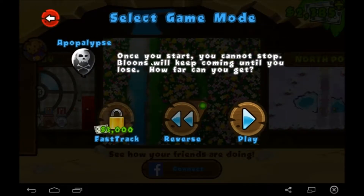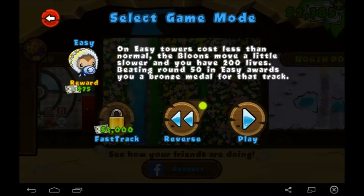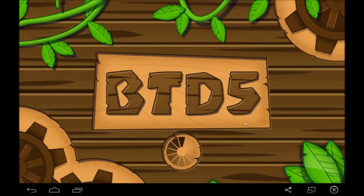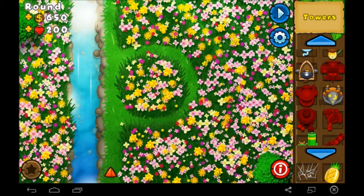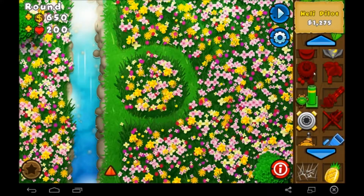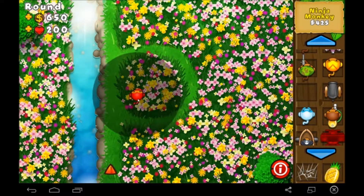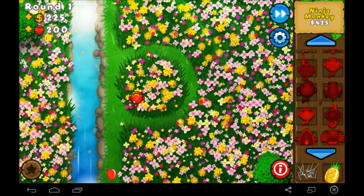Apocalypse mode — once you start, you cannot stop. Balloons will keep coming until you lose. How far can you get? I'm sure there's people that made it to like round 1000 or something. We're going to play easy mode reverse on three times round, as well as that other map we just finished, that special mission. So this is just going to be a pretty basic laid back episode.